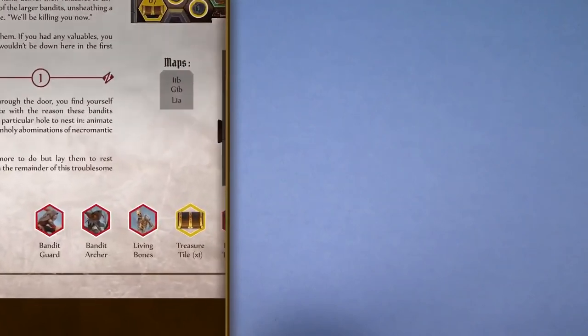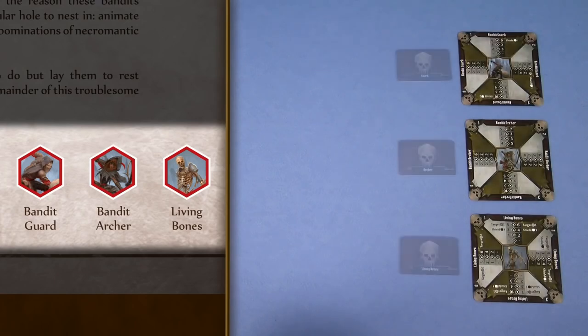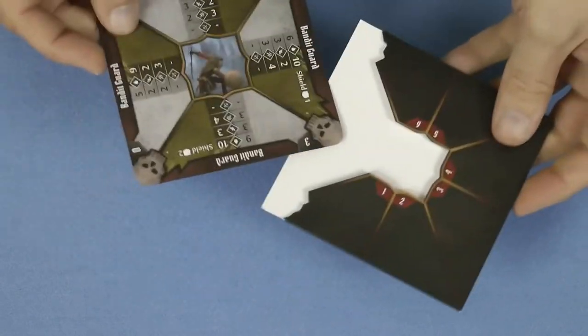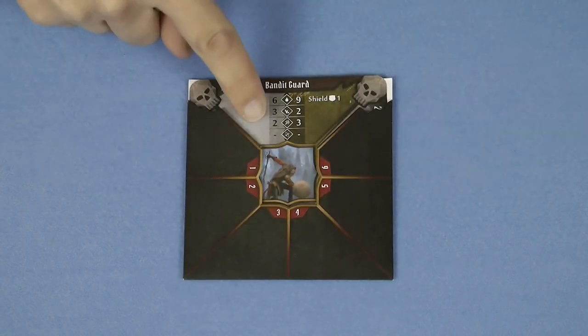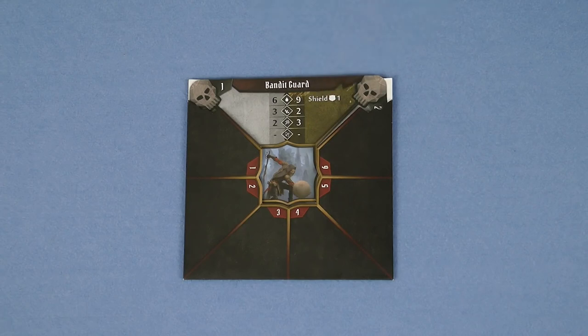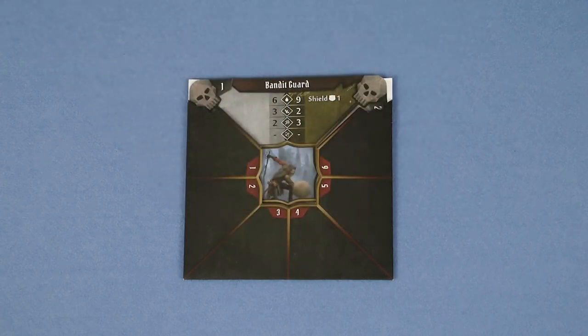Check to see what enemies you'll be fighting in this scenario and gather the required components. For each monster type take the monster stat cards, the ability cards, and the standees. For each type of enemy take the monster stat card and rotate it to the right level, and insert it into one of the sleeves. This shows all the stats for the normal monster on the left and the elite monster on the right.